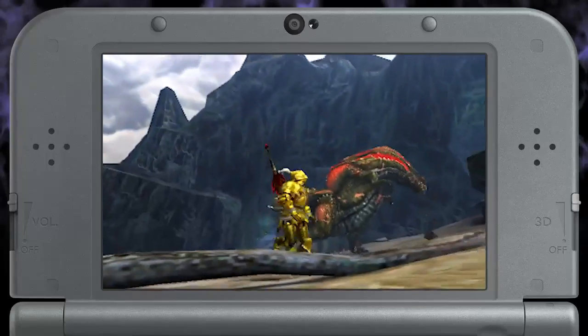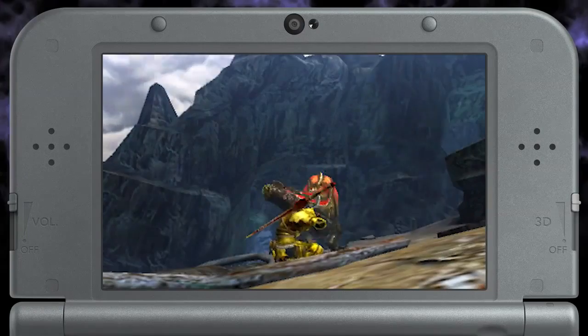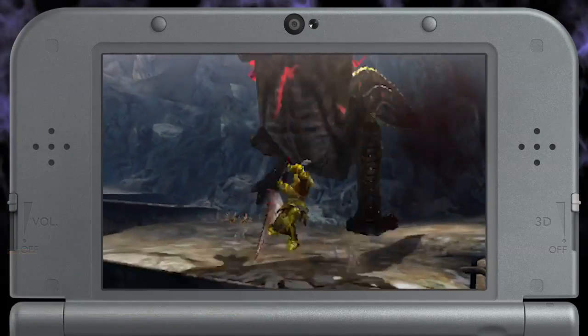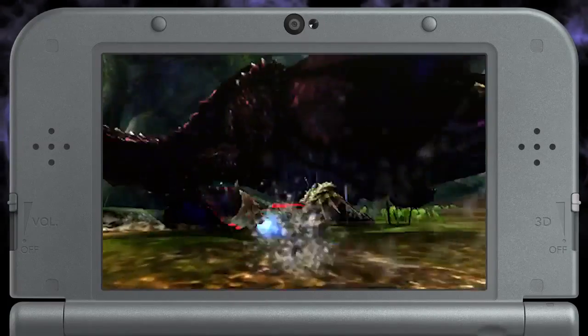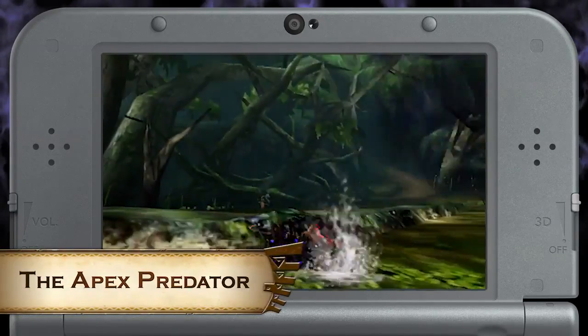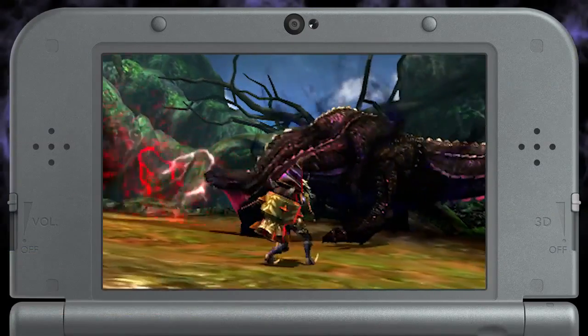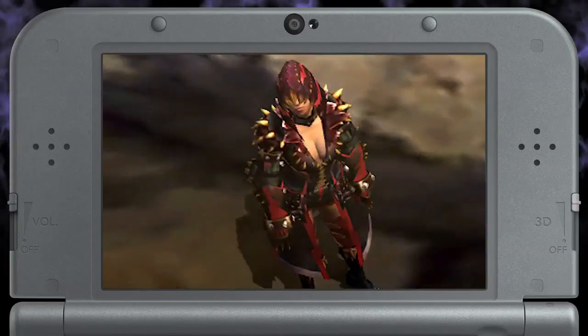Speaking of this hungry brute, you can finally hunt a Savage Devil Joe online with your friends in the quest Bedeviled Devil Joe. Once you're ready to raise the stakes, you can hunt an Apex Devil Joe in the quest The Apex Predator. Clearing this quest will give you tickets to craft the GX Assurient Armor Set.